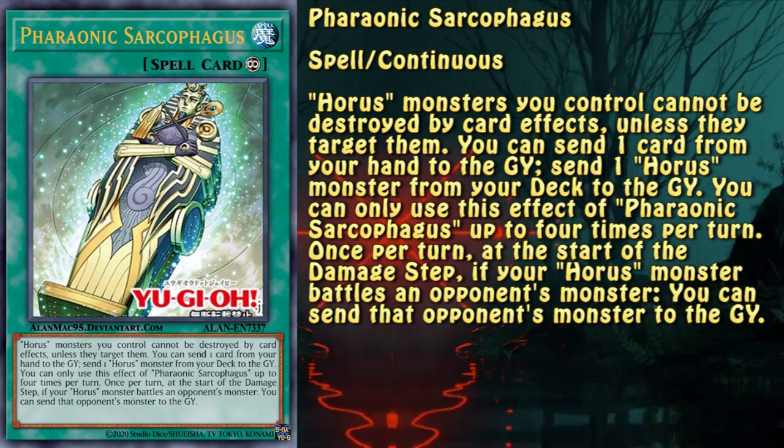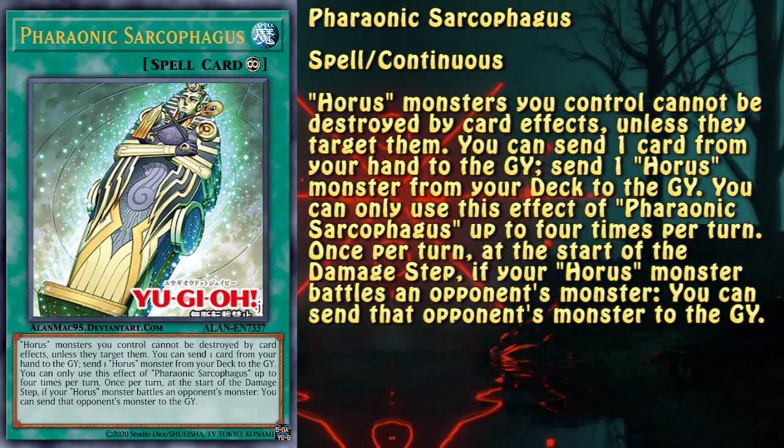This card is essential for the engine to work. Without it, Imsety's effect cannot be activated and none of the Horus monsters can be summoned back from the graveyard.